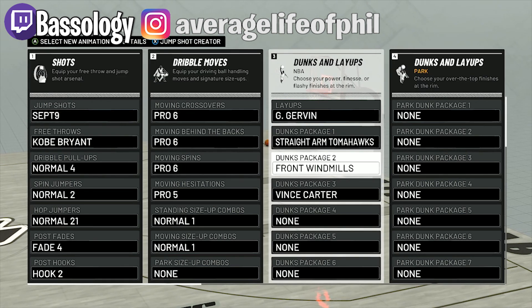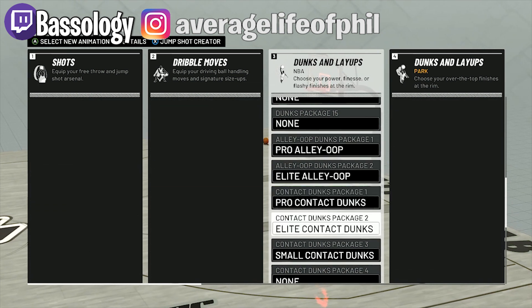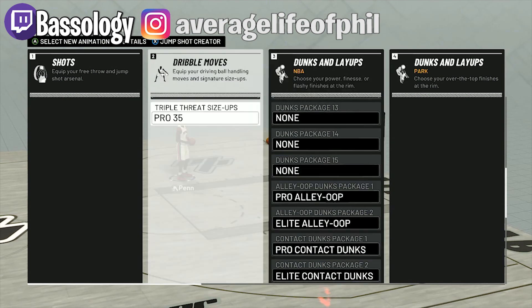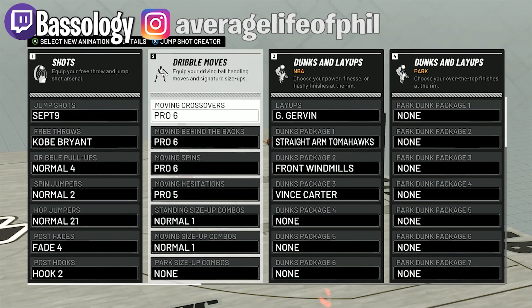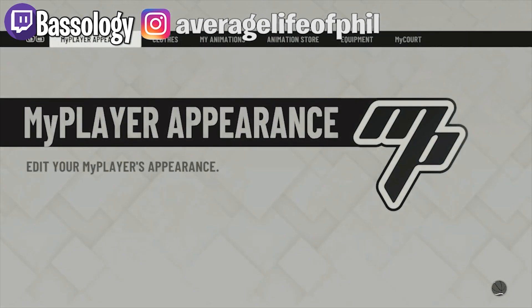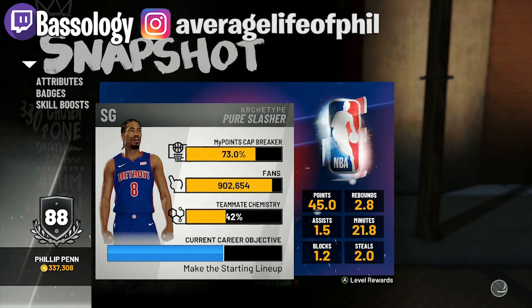My dunk package right now: straight-on tomahawks, front windmills, and Vince Carter. I might end up changing this depending on how I feel, but right now this is what's been working for me. I have all the contact dunks except package number four and both alley-oops. This is where I'm at now and I hope to get my Hall of Fame badge soon.